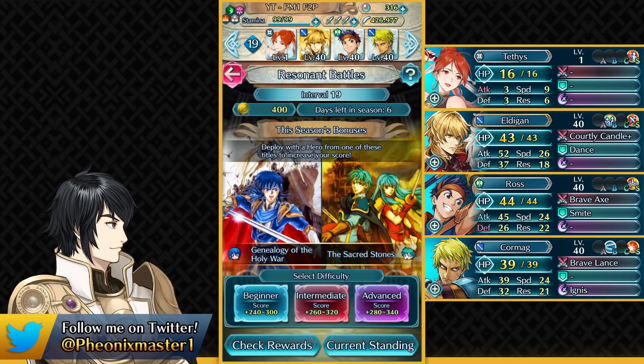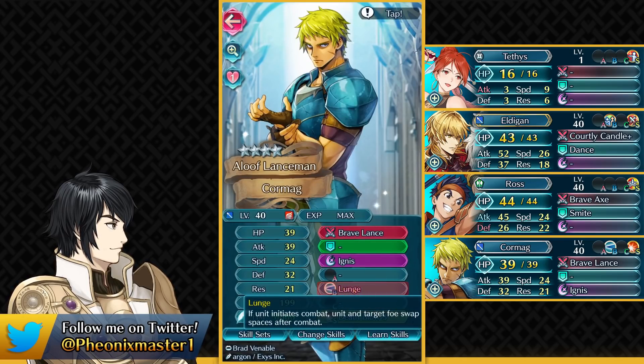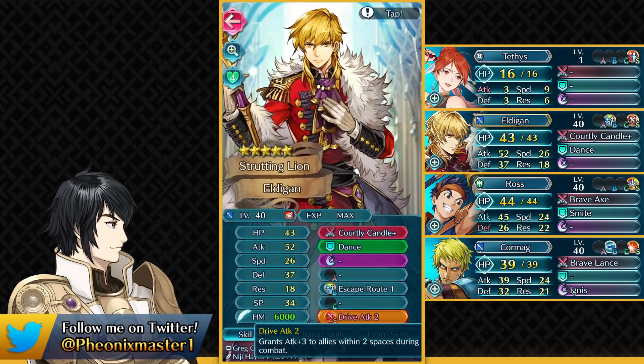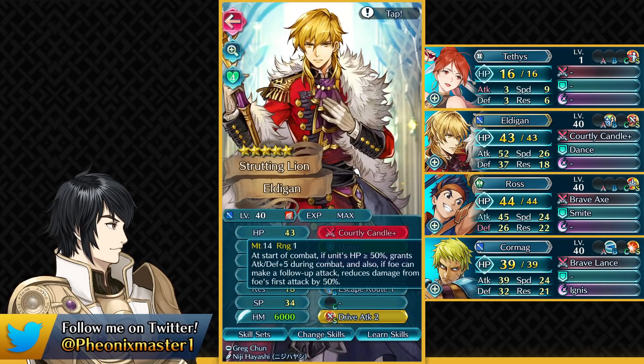These two spots are pretty flexible and it's up to you which units you want to use, as long as they can fulfill that role. Lunge is gonna be pretty helpful. And then we have Dancer Eldigan — everyone does have him, he's a pretty recent unit. You don't really need Wings of Mercy here. Instead, we're gonna be using Escape Route, which is way more available. Courtly Candle is gonna be helping quite a bit. You could have Drive Attack on a Sacred Seal, especially in higher intervals where every point of attack really helps.